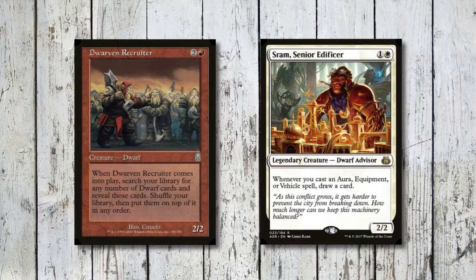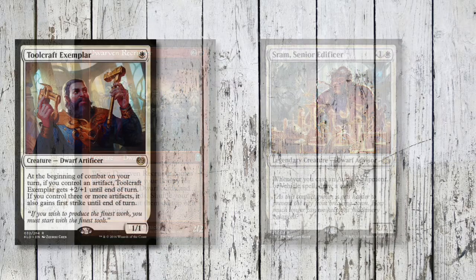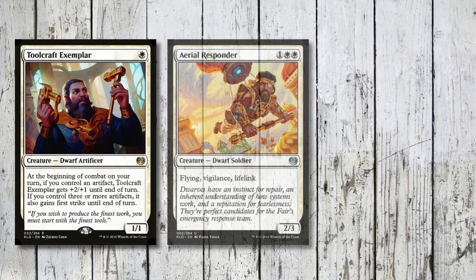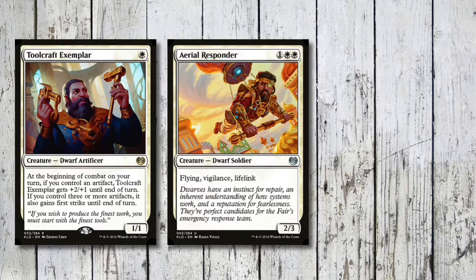Now we're onto some other dwarves. Toolcraft Exemplar is one mana for a 1/1 - at the beginning of combat if we control an artifact it gets +2/+1, and if we control three artifacts it also gets first strike, so that's really great at crewing vehicles. We then got Aerial Responder, three mana for a 2/3 with three great keywords: flying, vigilance, and lifelink.